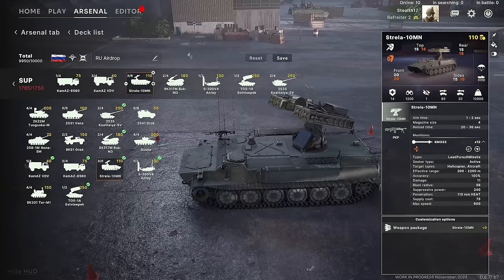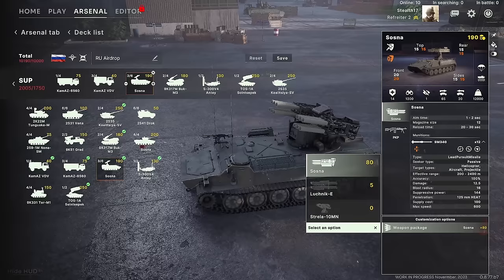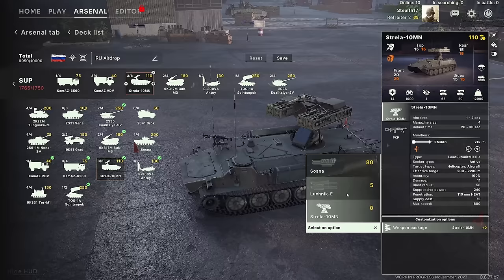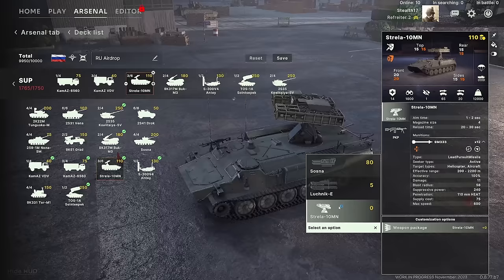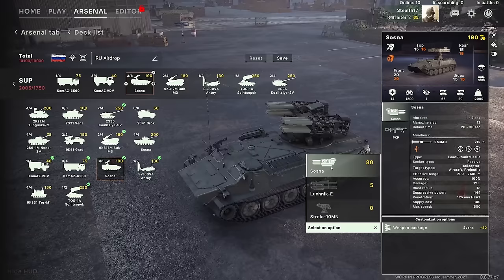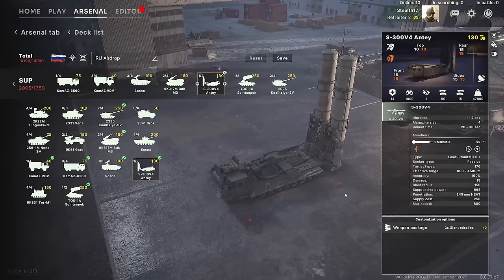We've got the Strela-10 with three different loadouts: the Strela-10 standard, the Luchnik-E which is basically an Igla rack, or the Sosna. Comparing Luchnik versus Strela: the blast radius is slightly worse on the Luchnik, but maximum speed is better on the Strela. The Strela also gives you 16 missiles versus 12 for the Luchnik, so I prefer the Strela over the Luchnik. As for the Sosna variant, it's definitely an upgrade over the Strela, but it gets expensive. Want something really dead that happens to be airborne?